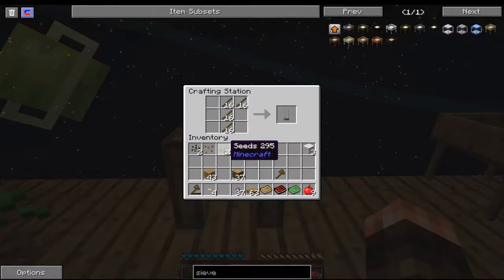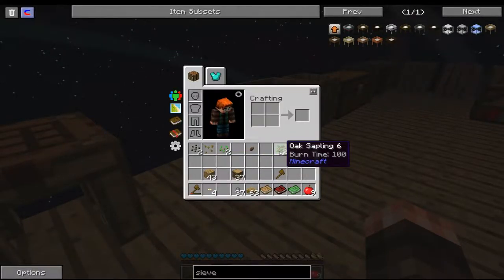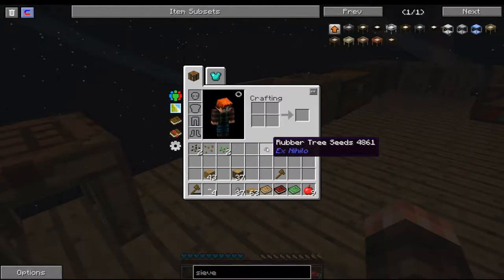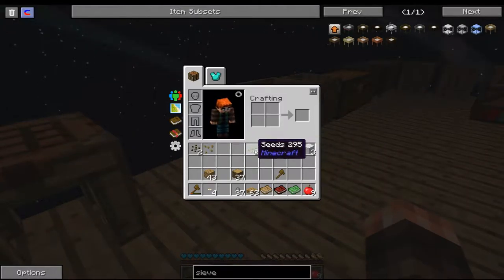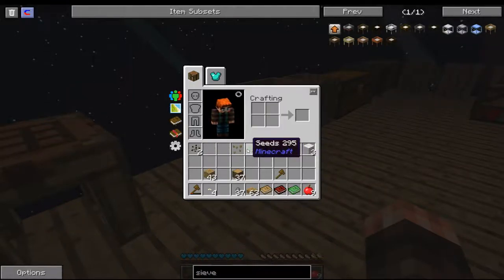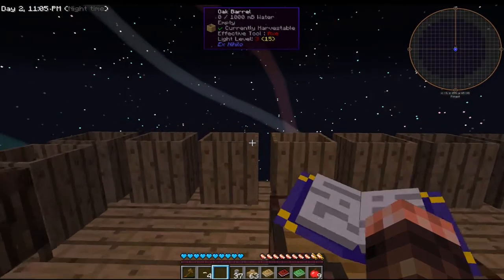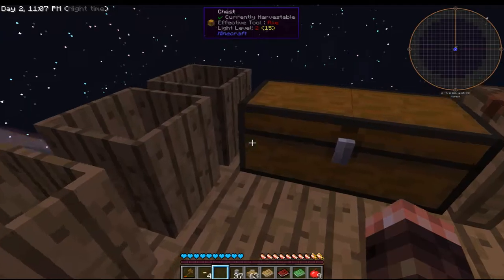So from sieving that up, we've got a couple of oak saplings, which is not surprising considering we used the saplings to make it. We got some rubber tree seeds, which is awesome. We got some seeds for wheat, so we could use the wheat to make some more food, and melon seeds as well. So we could make a little farm now if we wanted to and start popping these down.